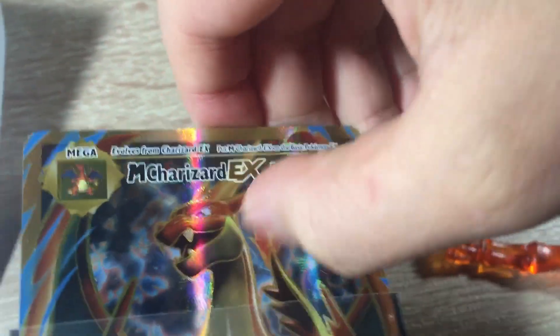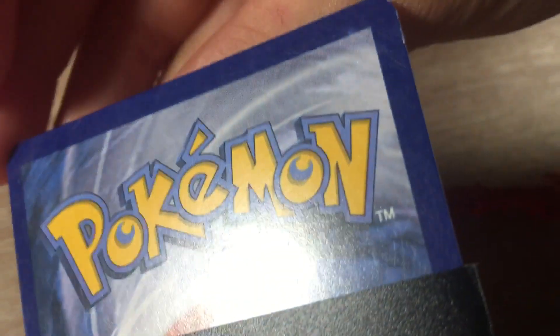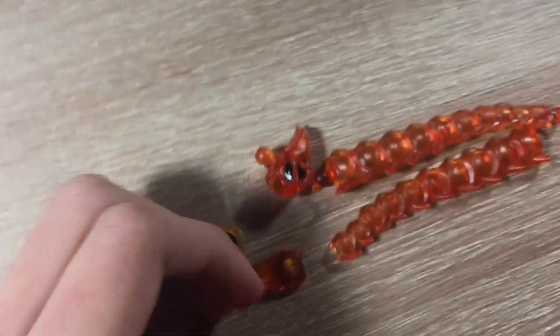They didn't give us the card so we decided to put our own card in. Mega Chairs are EX — totally real. Looks very nice as well. End of the flexing session. Let's build.